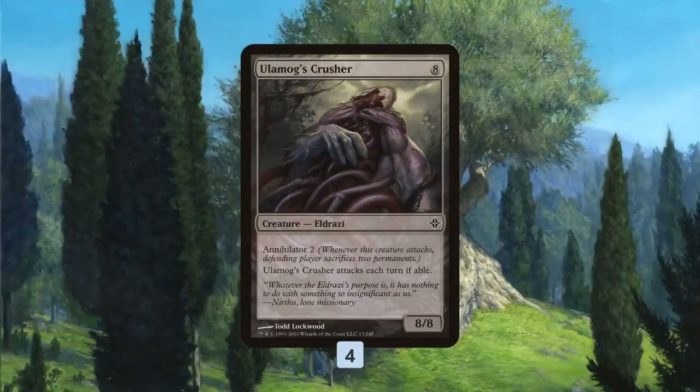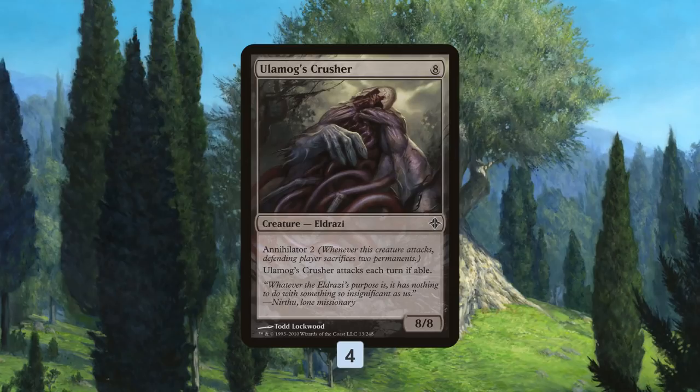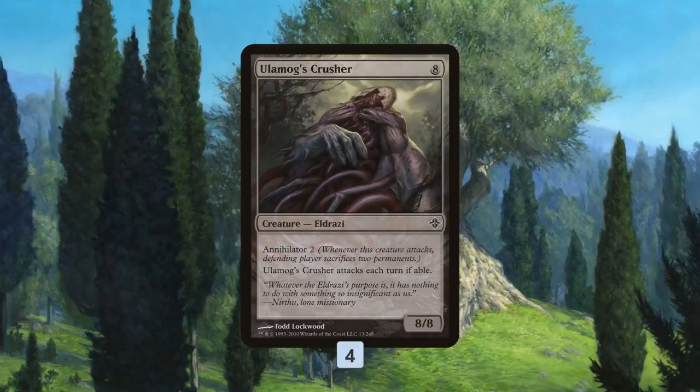The biggest and baddest of our finishers is Ulamog's Crusher — the Emrakul, the Aeons Torn of the Pauper format. Obviously not quite as game-ending, but an 8-mana 8/8 with Annihilator 2 is just bigger than anything else going on in Pauper. With our land destruction, the Annihilator is even better because our opponent isn't going to have extra lands to sacrifice to the Annihilate ability. A perfect finisher for our ramp-slash-land-destruction deck.